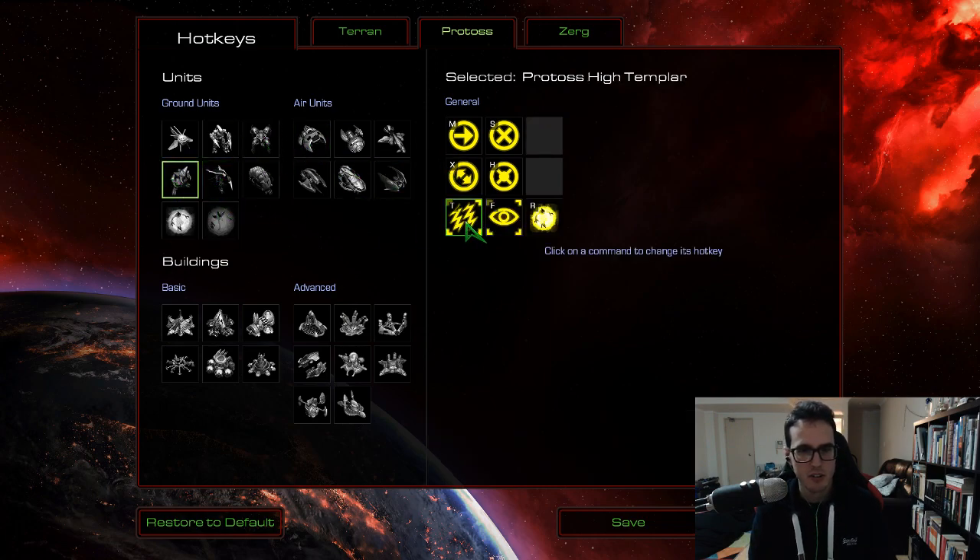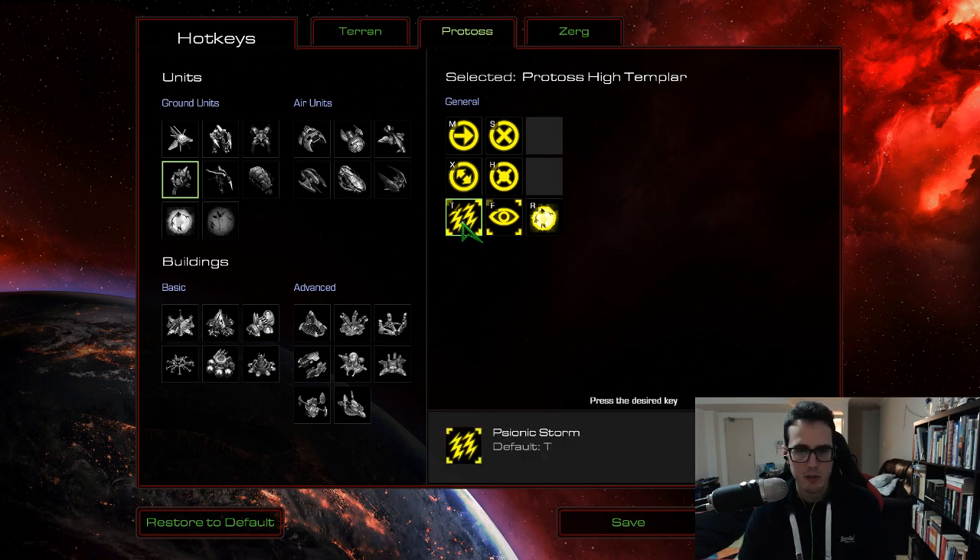Let's go through the units. Storm — I was considering putting this on E, but I'm just so used to pressing T for storm from the old StarCraft 2 days that I figured why not just leave it on T. It's really not that hard to reach, but if you want to you could bring it a little bit closer. Hallucination — not a spell you use very often, but I took that from L and made it much closer, putting it on F. You could also put storm on F since that's such an easy hotkey — all preference though.